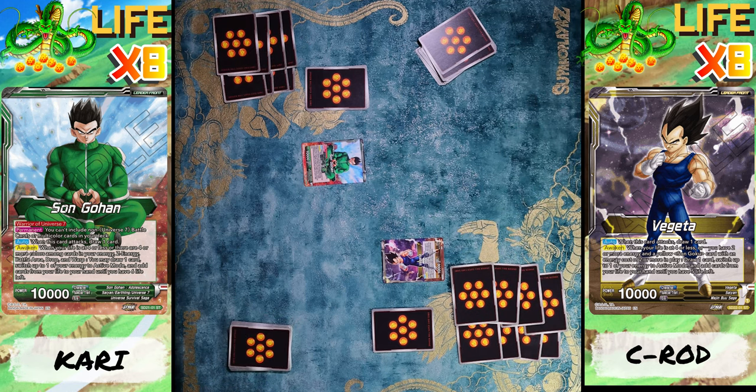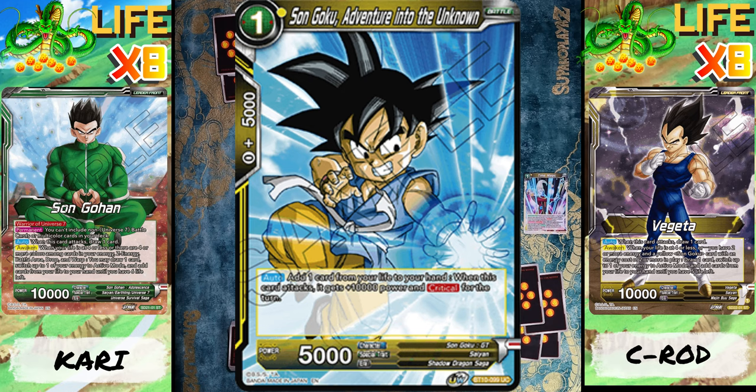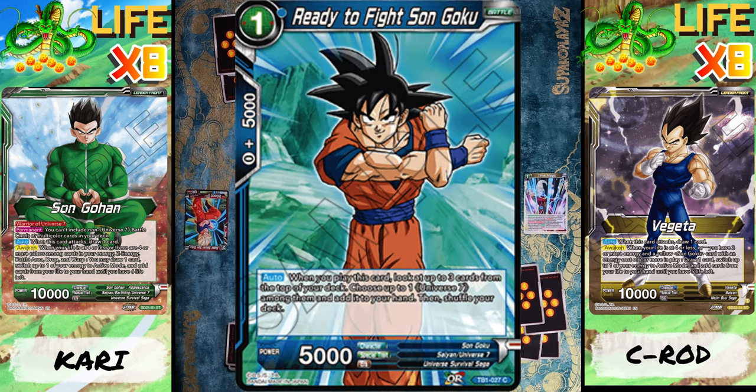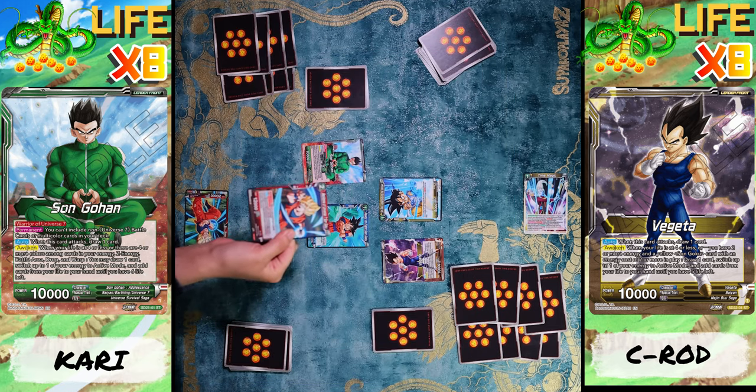I'm gonna start off by placing out one energy, then use one energy to bring out Son Goku, and then I end my turn. All right, I'm gonna draw one, put an energy, use one to bring out Son Goku, and I get to pick up the top three and get myself a Universe 7 card — nice! Then I get to shuffle the rest.